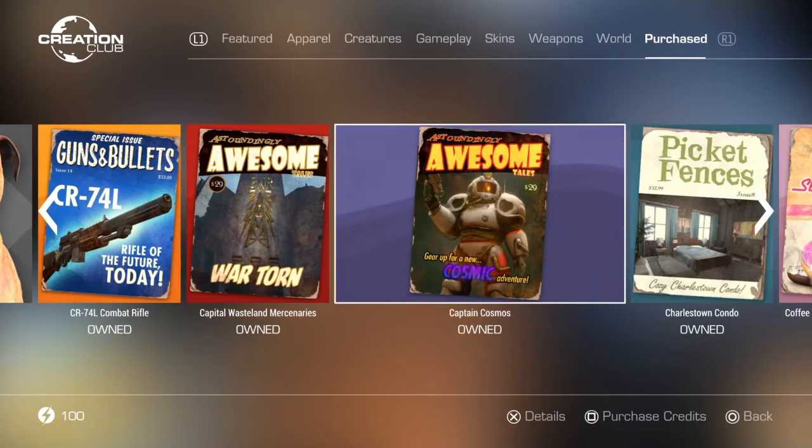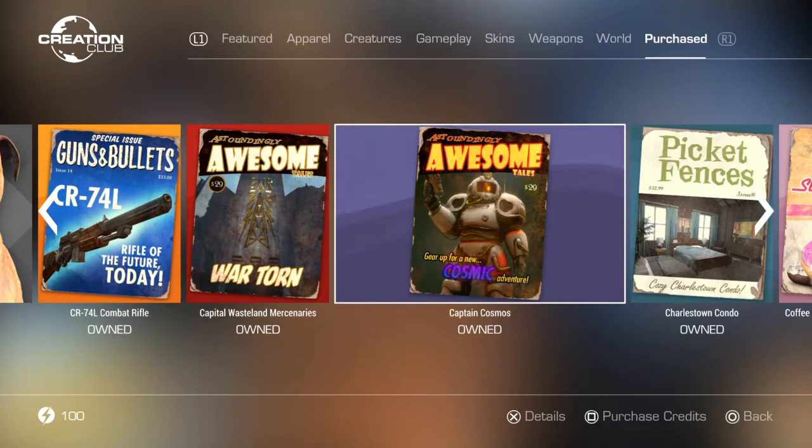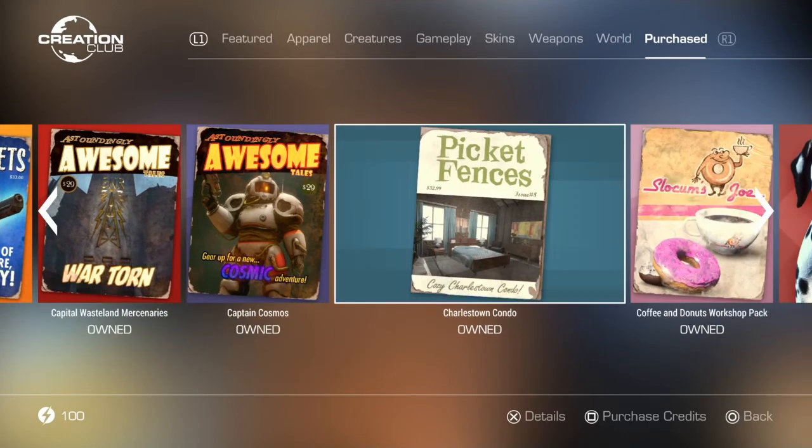Captain Cosmos is another massive story creation, similar to Capital Wasteland Mercenaries. You unlock a new part of the Fallout 4 map and get to explore with a new story — it's a comic book adventure type of thing. It's actually pretty cool and I'd recommend it, even though it's pretty overpriced.